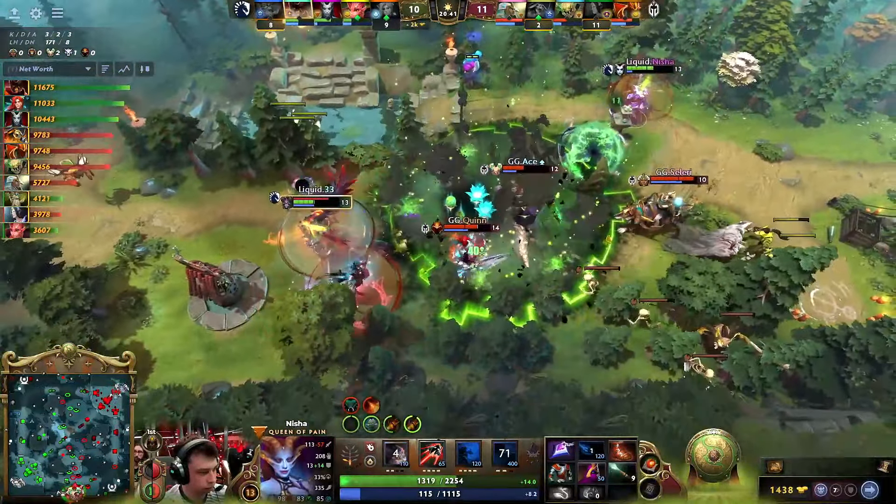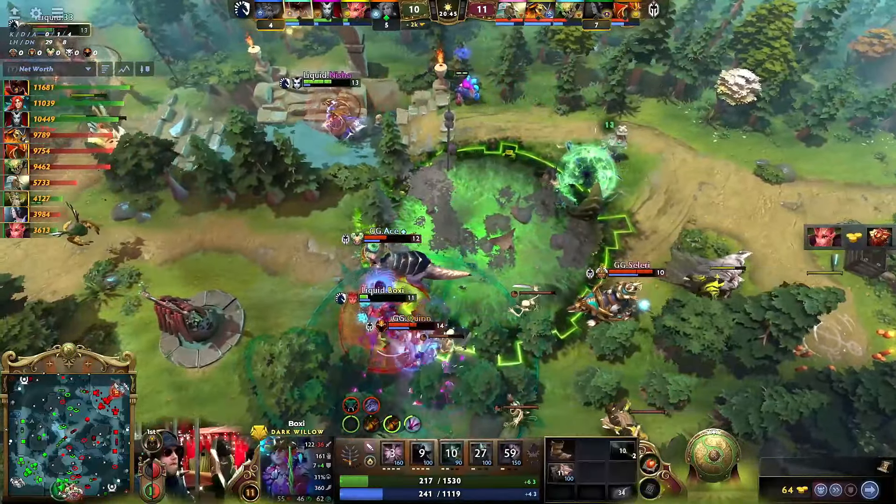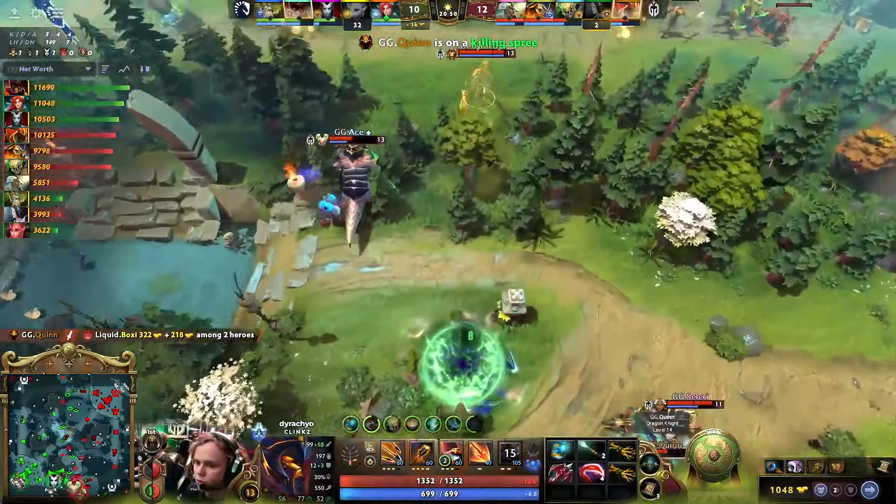Firestorm is a good opportunity to do some damage inside that Pit of Malice. He pops the Crimson Guard though. Cursed Crown eventually activates — the Bedlam is not gonna be enough as Boxy is finally brought down by Quinn. In the end, a three for two.